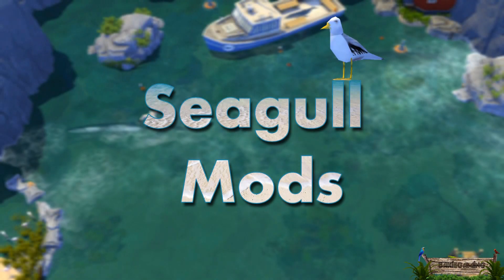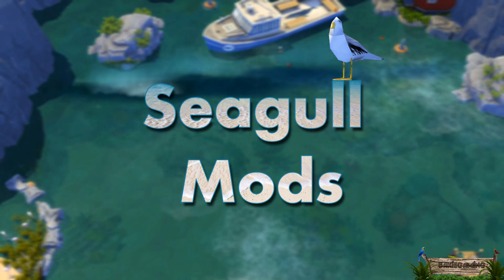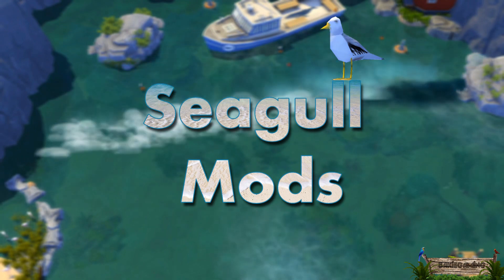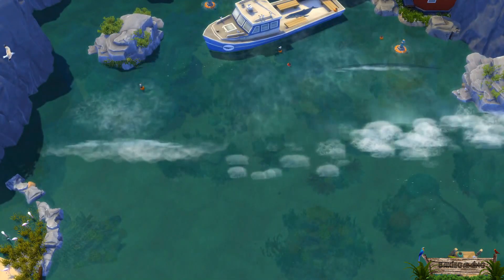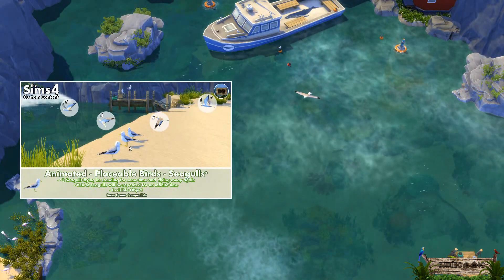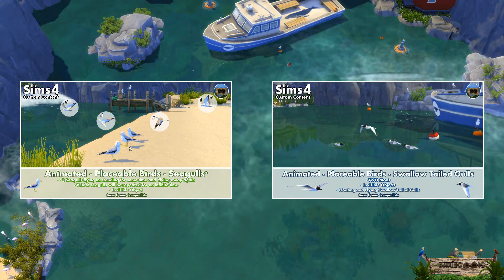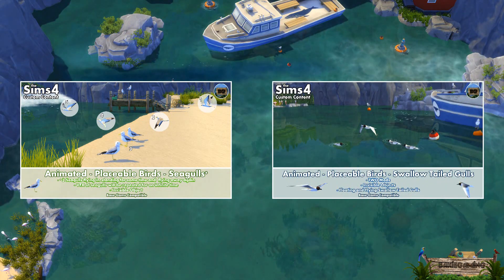Hello everybody, Baki here. In this video, not one but two seagull mods I've made a while ago but for which I haven't made a video yet. I will be showing you a mod that spawns the more common Sims 4 seagulls, but also one which actually contains two objects spawning swallow-tailed gulls, better known as the Sulani seagulls.